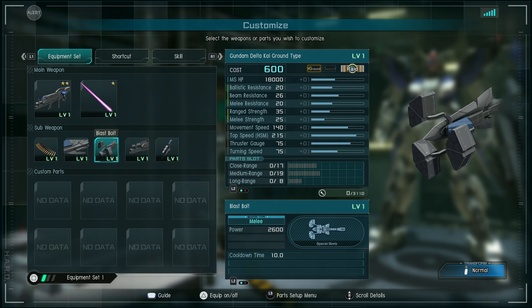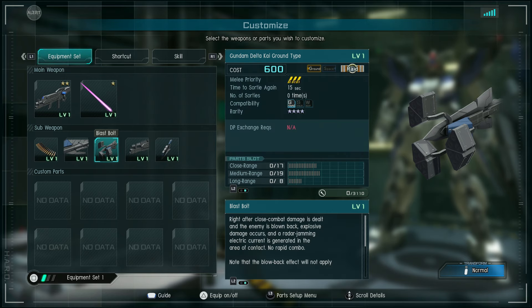Blast bolt is a melee attack with power 2600, cooldown between swings 10 seconds. Right after close combat damage is dealt and the enemy is blown back, explosive damage occurs and a radar jamming electric current is generated in the area of contact. No rapid combo. Note that the blowback effect will not apply to enemies already under a status effect. So the electric defense part is meant to defend against that radar jamming electric current — it won't affect you if you have more than 30% health after four minutes pass with that part equipped.